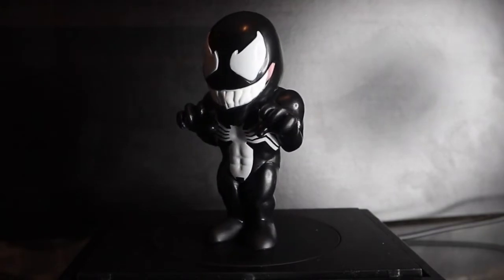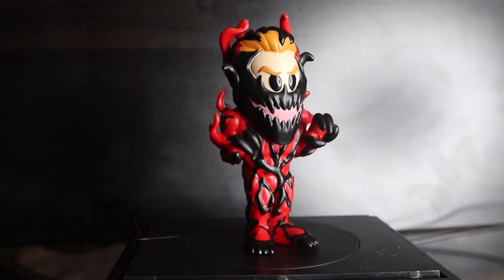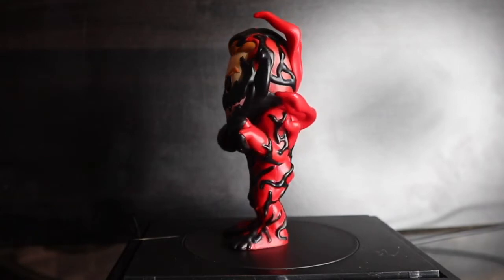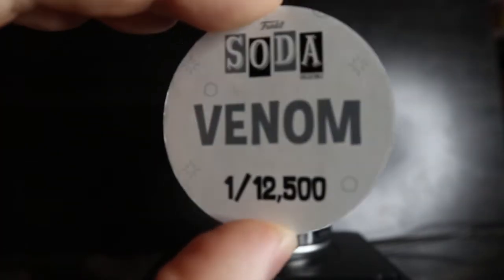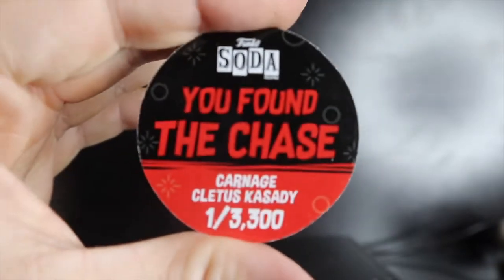Kicking off the Carnage set with Venom — three, two, one — Cletus Cassidy chase! And the common Venom — looking thicc doing some squats. Cletus Cassidy: awesome first can pull. Venom pog: white background, one out of 12,500. Cletus Cassidy chase pog: black background with carnage symbiote art, 'You found the chase, Carnage Cletus Cassidy,' one out of 3,300 pieces.